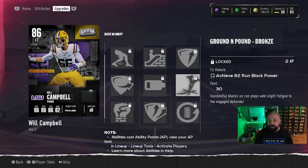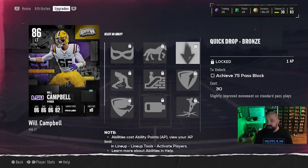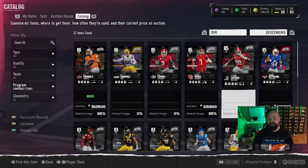Will Campbell has 86 strength, 82 awareness, 84 pass block, and 83 run block. I haven't really tested out offensive lineman abilities yet, but he gets a few. Ground and Pound is dedicated towards the run game. Outside Shield gives slightly improved first-level double team blocks on outside runs. Quick Drop gives slightly improved movement on standard pass plays.